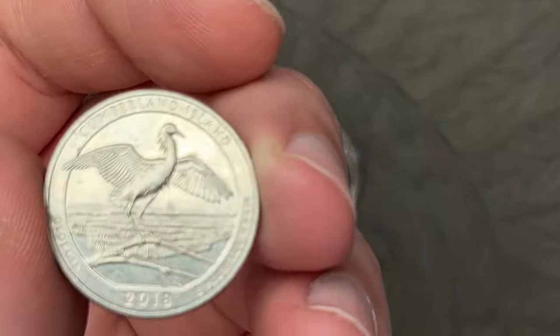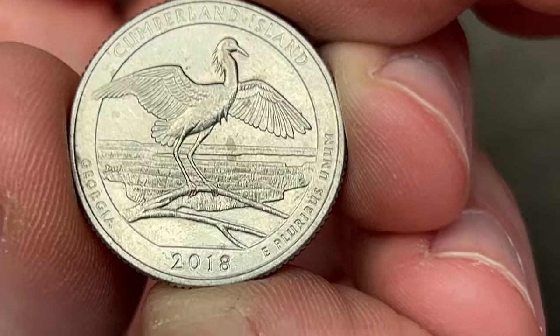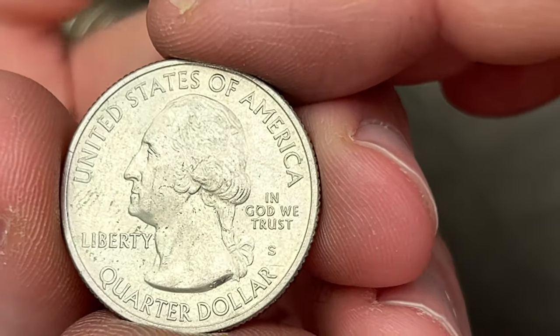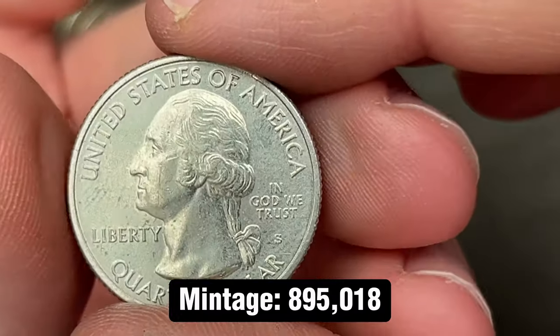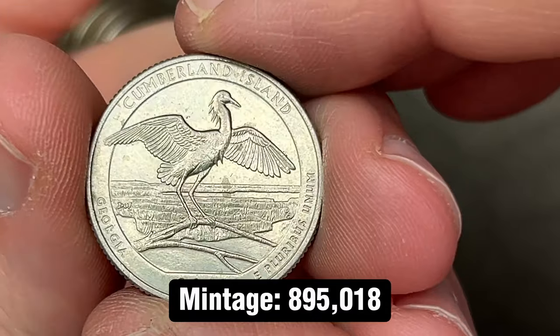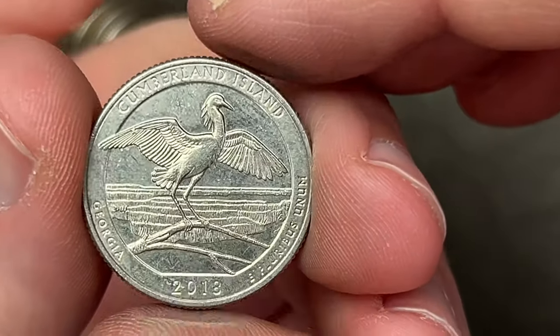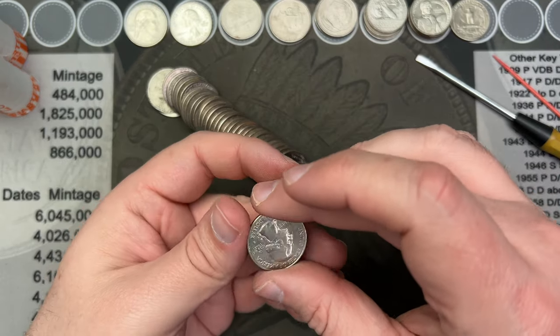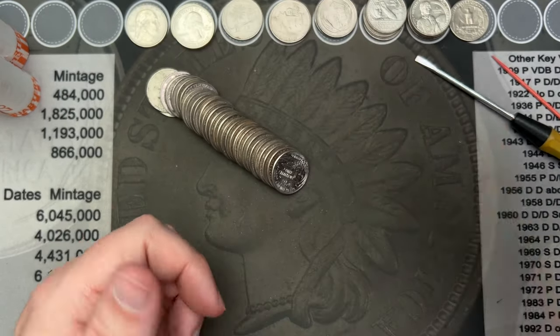Roll number 36. I've got a 2018 Cumberland here. When I flipped it over it is another San Francisco business strike coin — another not released into circulation coin. NIFC with a low mintage. Pretty cool — that's two San Francisco minted coins.